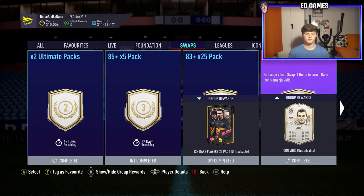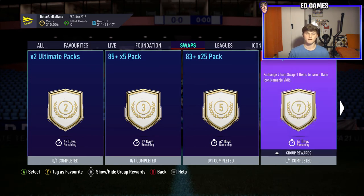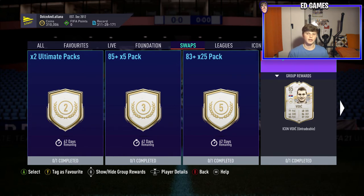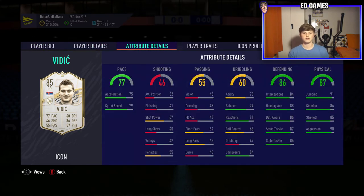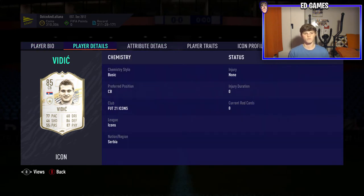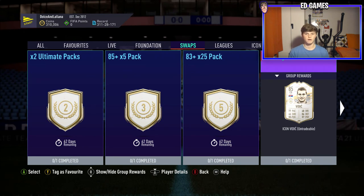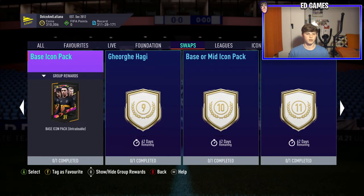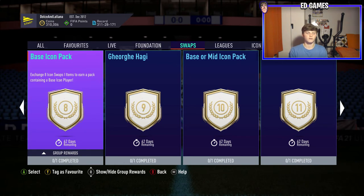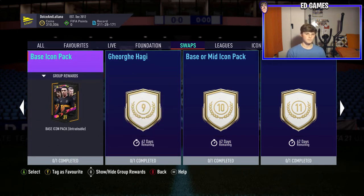First player up is base Nemanja Vidic. His card will go for decent coin — medium-high work rates, two-star two-star isn't ideal but you can get away with it. Pace isn't end-game but it's decent, and defending and physical are really really good. But passing and dribbling aren't great, so unless you're a Man United fan I'd probably stay clear of Vidic. The base icon pack at eight tokens is risky — you could get Pelé, Cruyff — but it is all luck, and my three icon packs were unlucky.